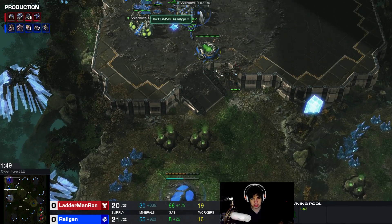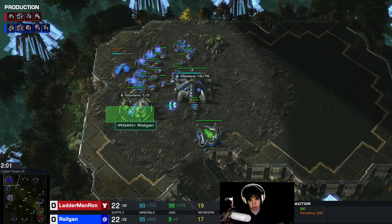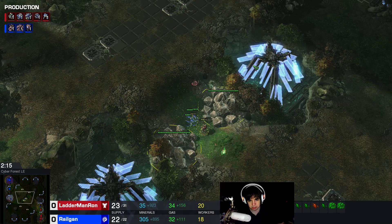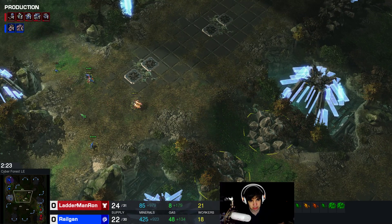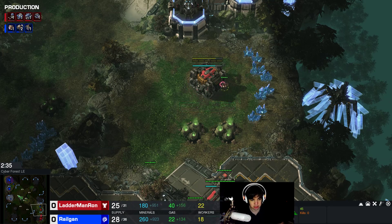Let's quickly go over the opener. I went for a 16 pool, hatch, gas, roach warren, then I drone up the gas. I built 4 links — you should always build 2 links. Sadly I walk into the reaper, which kinda shuts me down. Trying to split the links in every direction I possibly can so you cannot kill them all and I can still get damage done on the opponent's side of the map.